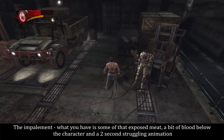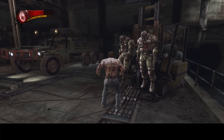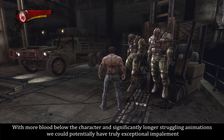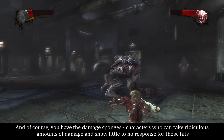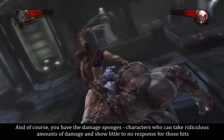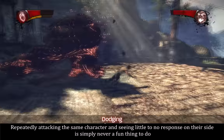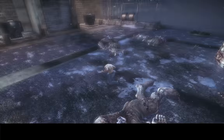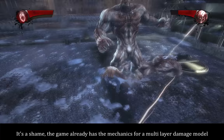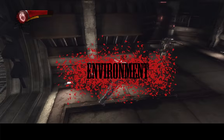A few other things to mention: impalement. What you have is some exposed meat, a bit of blood below the character, and a 2-second struggling animation. While it's by no means impressive, it's actually better than what we have in most games. With more blood and significantly longer struggling animations, we could potentially have truly exceptional impalement. And of course, the damage sponges — characters who can take ridiculous amounts of damage and show little to no response. It's a shame; the game already has the mechanics for a multi-layer damage model, and detailed mutilation could make those boss fights the best part of the game.